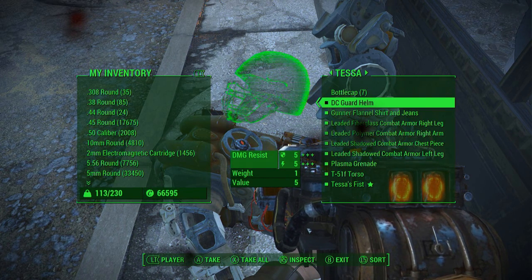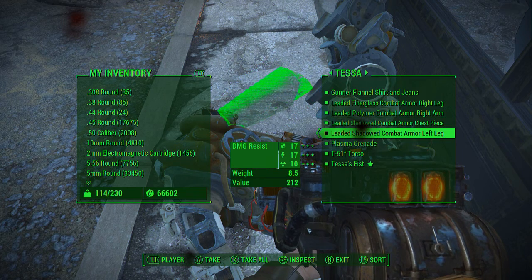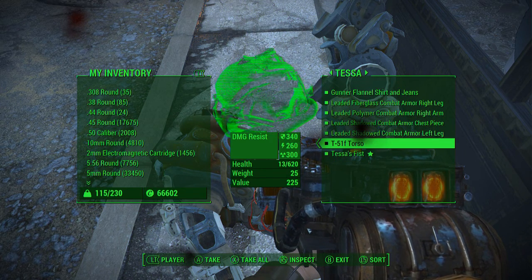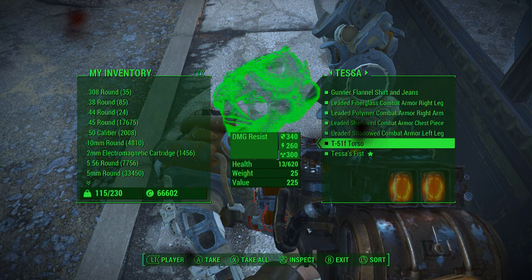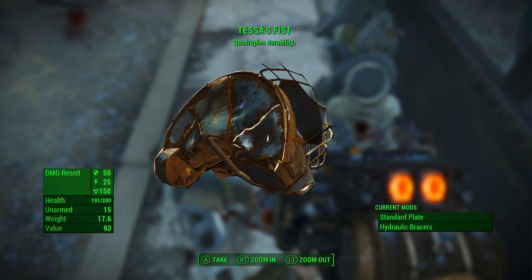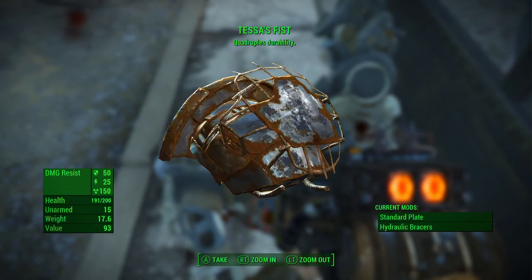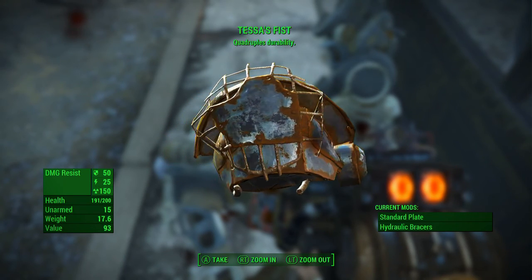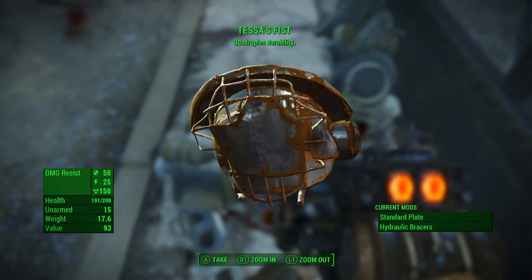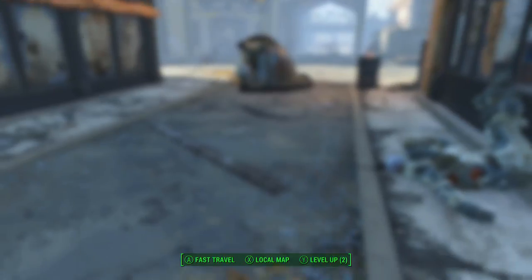She has some interesting stuff on her, nothing of too much importance. I like this helmet though, so I'm going to take that. The caps don't really matter. You get a T-51 torso, and here it is — Tessa's Fist. The big thing with it is it quadruples durability. It is a legendary weapon, and the current mods on it are the standard plate and hydraulic bracers.